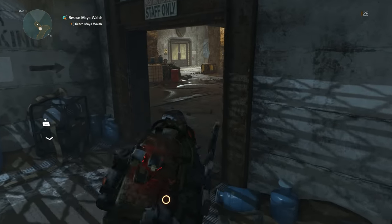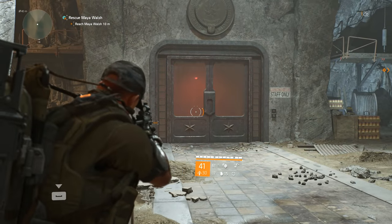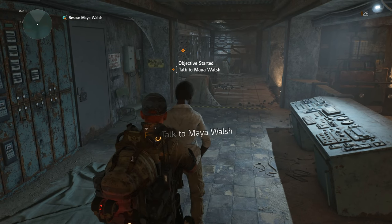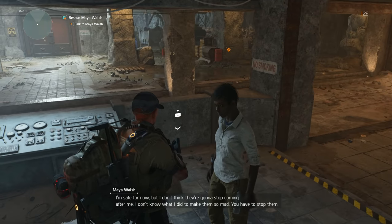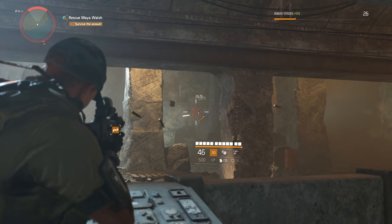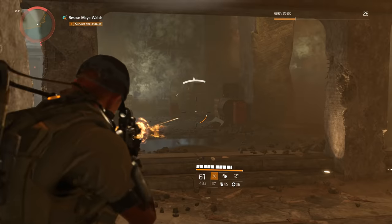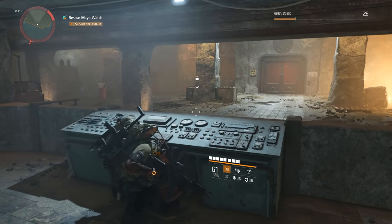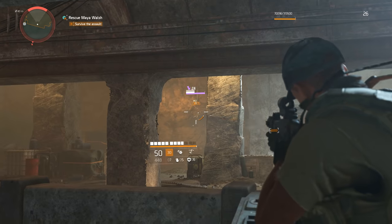Come on Maya, just hang in there. Don't die. This sounds like it could be a problem. 'Maya, can you hold on? I'm safe for now but I don't think they're going to stop coming after me. You have to stop them. They're coming!' Does she have a gun? I should be saving those barrels — something's coming through that door. Pretty sure it's a heavy. Hopefully it's one with a sledgehammer. What if it's a flamethrower? I haven't seen an outcast flamethrower yet.